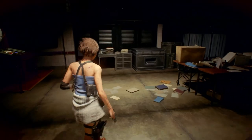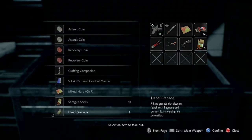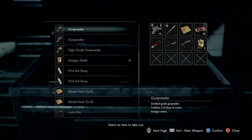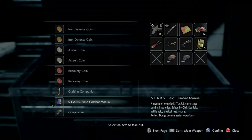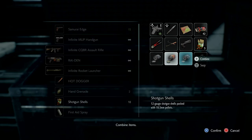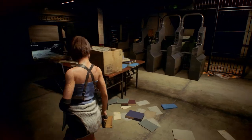I think that's everything in here. We'll make some more ammo — we'll make a box of shotgun shells and a box of bullets. So we're in pretty good shape for ammo.